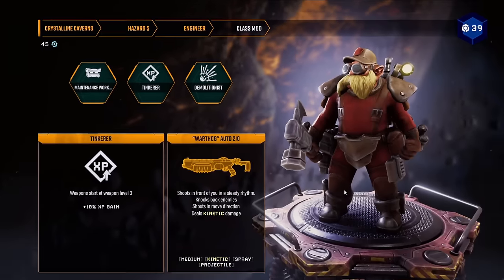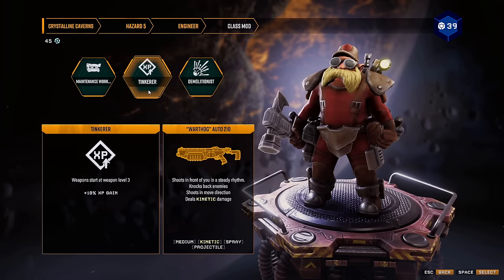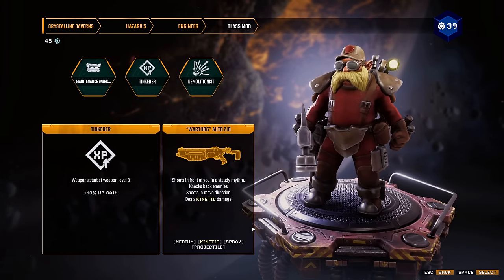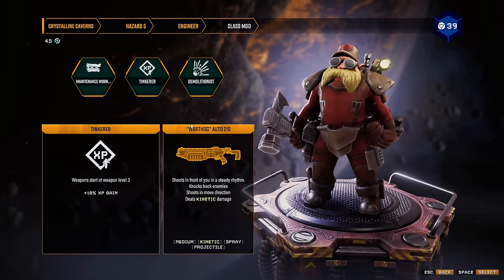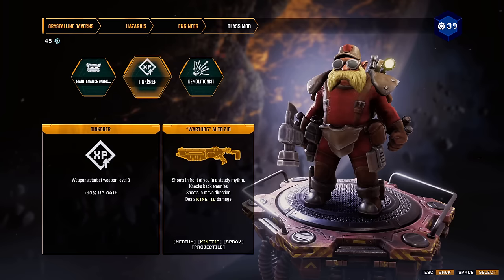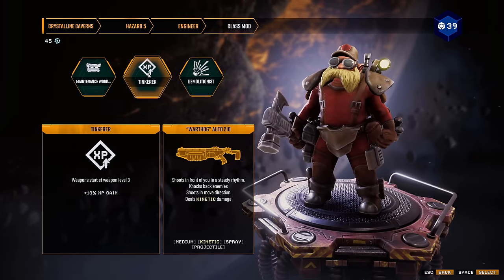Hello everyone, Cap here and welcome back to some more Deep Rock Galactic Survivor. I want to try the Tinkerer today, even though I hate this weapon, the Warthog, because it only shoots in the move direction. But I am going to try and get 4 weapons to level 18 — so 4 weapons fully overclocked. I want to see if that's possible.